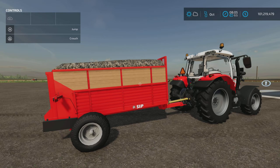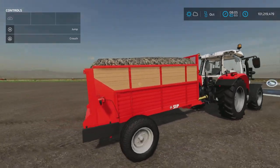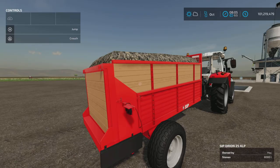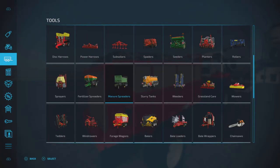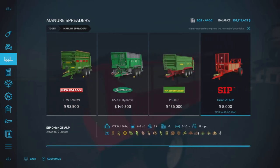Loony Farm Guy here with a new mod test for Farming Simulator 22 — the SIP Orion 25 ALP by bgamer003. It's 9.73 megabytes to download, eight slots on console. It is a small trailer, but it's much more than that. You'll find it under Tools and Manure Spreaders. The SIP Orion 25 ALP costs $8,000, requires around 64 horsepower, and has a capacity between four and nine thousand liters, weighing two tons.